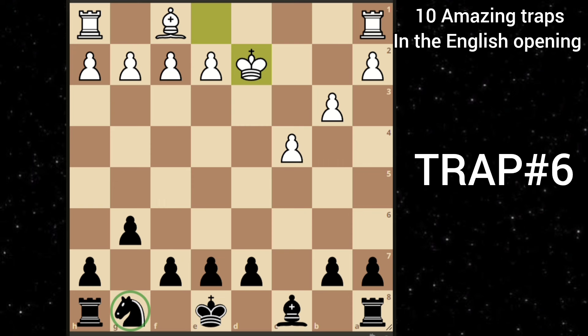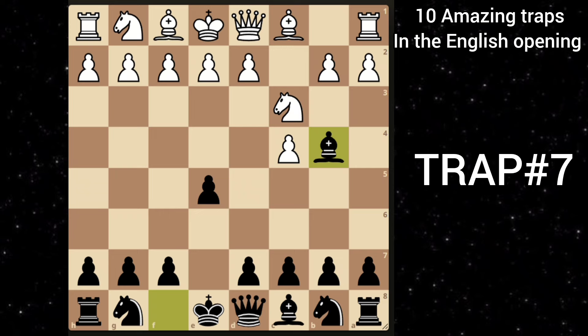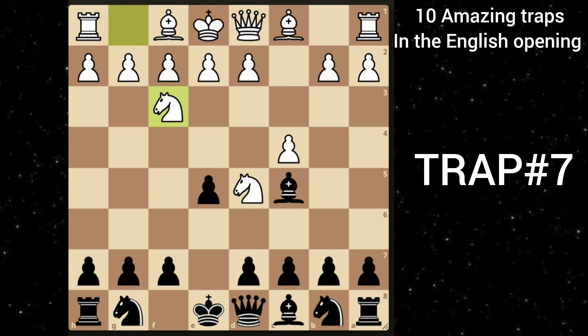Let's move on to our next trick. After c4 e5, knight c3, you play bishop to b4 to trade your bishop for this knight and damage his pawn structure. White goes knight to d5. You play bishop c5. Knight f3 is a natural move. You play e4, attacking the knight. And here white goes with this trick — e takes d4 — counter-attacking your bishop. But you just retreat your bishop to f8.